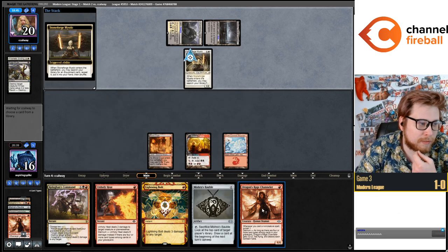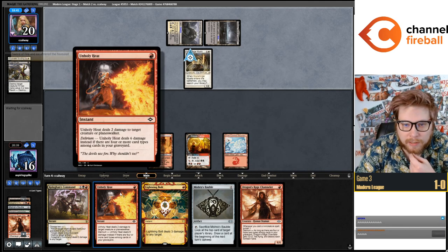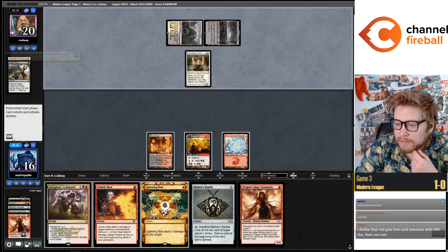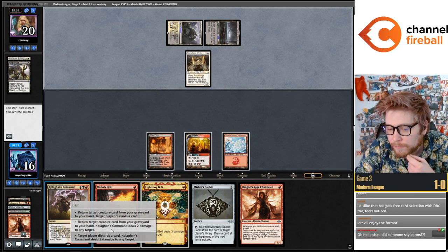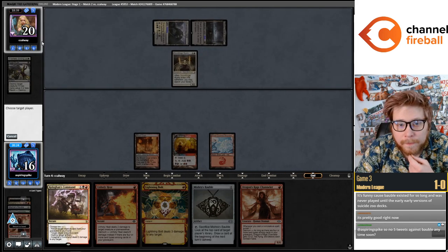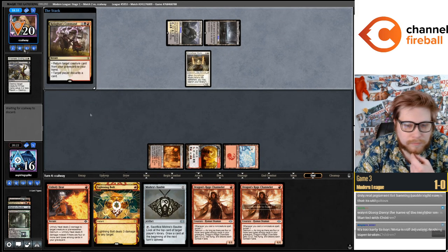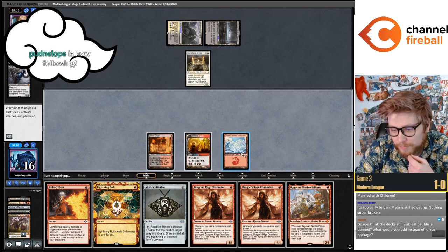Bauble can't survive forever — they're just going to print more Luruses, more Dragon Rage Channelers, more cards like Unholy Heat that get powered up by Bauble. But at this time Modern feels like it's in a really good shape. I'll make them discard because I just want to have a good target for one of these removal spells. Discarded Grief — well, I guess that punishes me for taking my line.